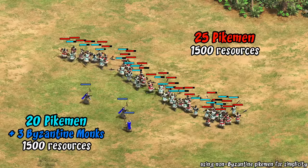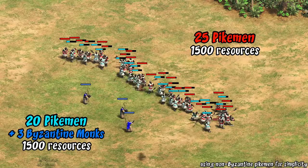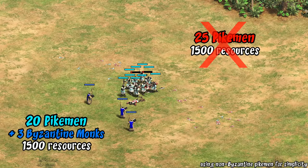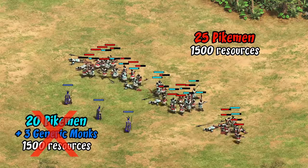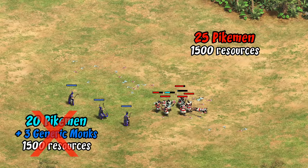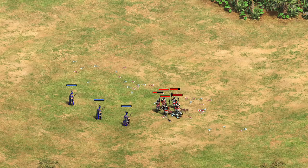For another example of how doubling the Byzantine's healing rate makes them more viable, here we have 25 red pikemen against 20 cyan ones plus three monks, which gives us roughly balanced resources all around. Again, the monk-supported army wins even with no conversions. If we switch out the Byzantine monks for generic ones, then the side that put the resources into pikemen wins — which again I think shows Byzantines have hit a critical point with their healing rate to arguably make this viable in a way it never was before.